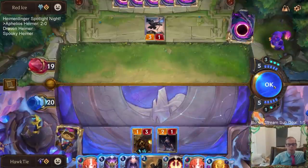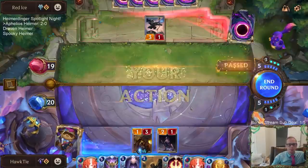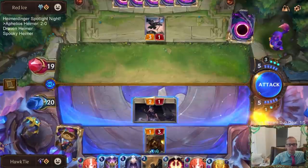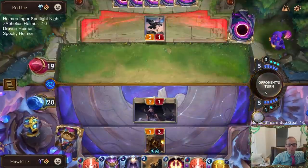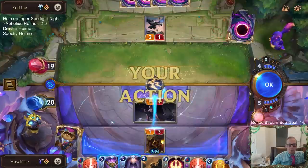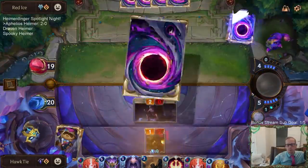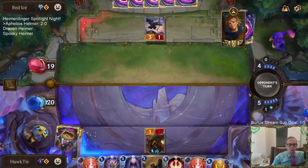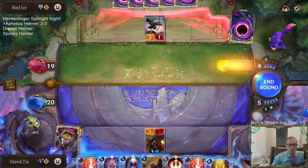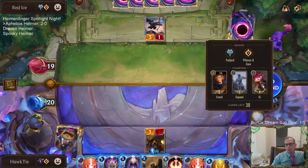I was doing this first because maybe we hit Tri-Beam Improbulator with some treasure. They've got Ezreal, Sejuani, and Vi.